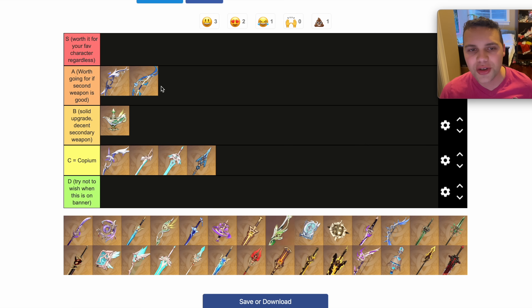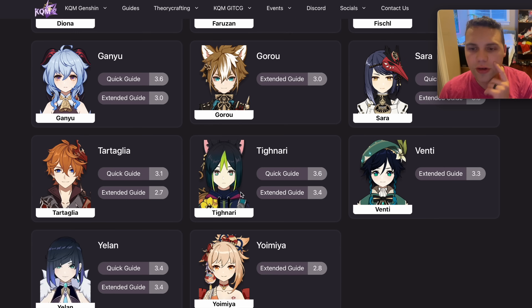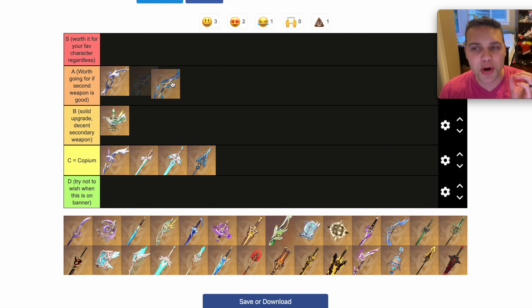Elegy for the End — I'm actually torn to put this in S tier. It's Amber's, Collei's, probably Fischl's best weapon. It can be good on Ganyu. It's Venti's best weapon. It's really good on Tighnari and really good on Yelan. I would say the Elegy for the End is the perfect weapon to be the secondary weapon on a banner, and A tier is fair. It's worth going for if the second option is good.